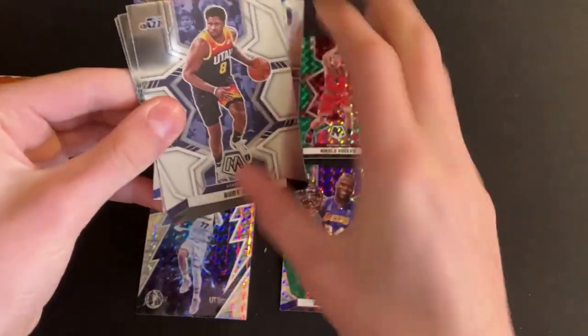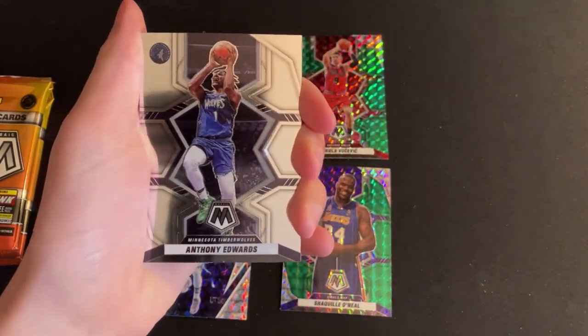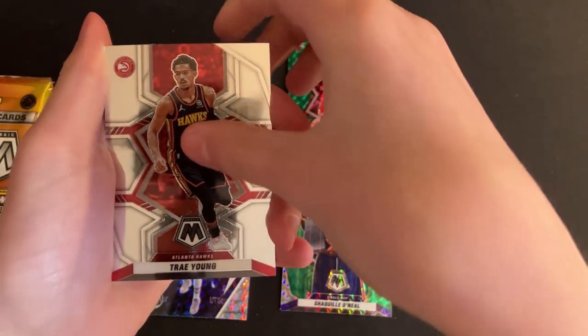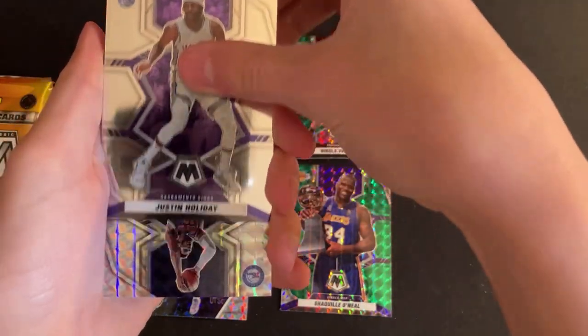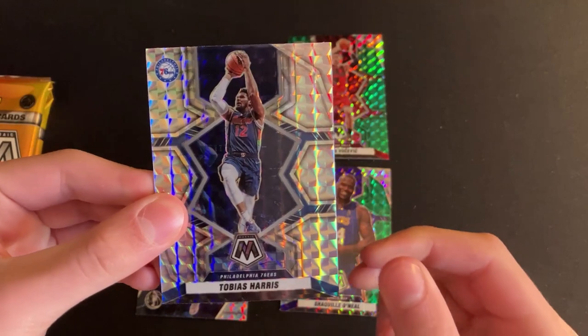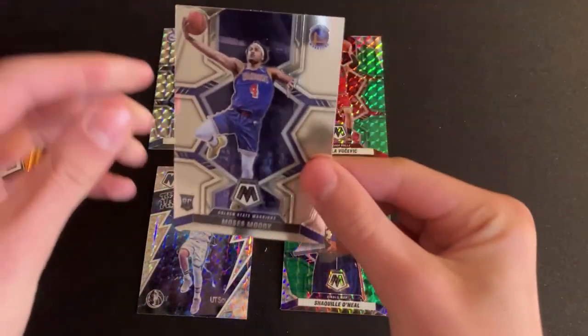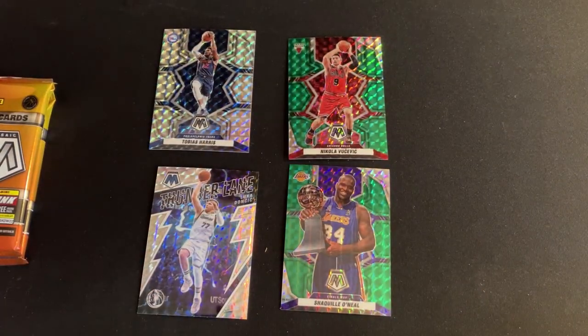Pack three: Rudy Gay, Anthony Edwards, Trae Young — the cover boy — Justin Holiday, and another parallel, Tobias Harris — this might be our last one. Also a rookie of Moses Moody, so not a bad rookie. Rookies have been okay so far and that's four parallels already, halfway through the blaster.